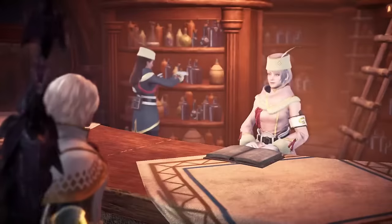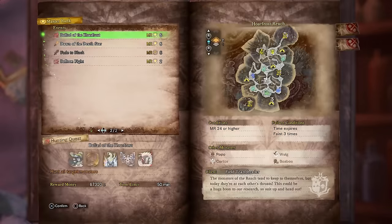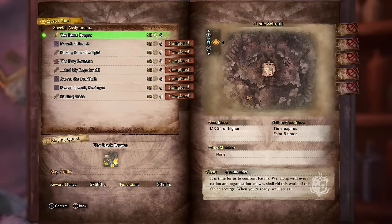Just to clarify - even though we've made the entire Fatalis set, we still have the special assignment to do. If I try to do the event quest 'Fae to Black', you cannot post until you've completed the Fatalis investigation. So this is a save file where we haven't been able to beat the special assignment yet, and yet we've made the entire Fatalis set.